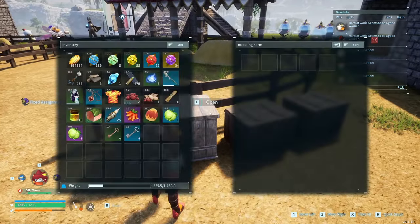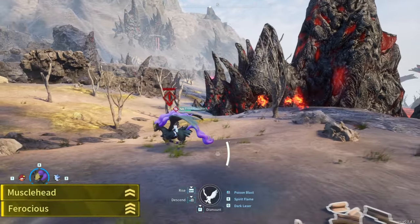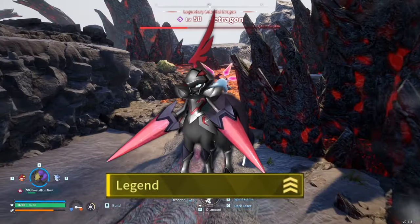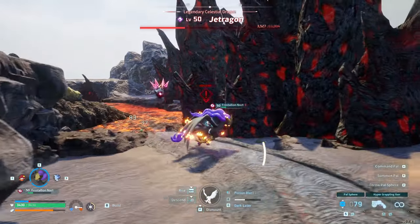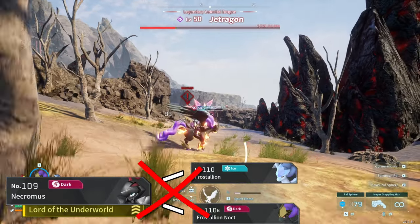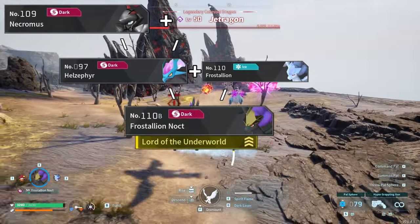Luckily, this time we don't have to do crazy amounts of crossbreeding like I did in my previous Pangolin challenge. Musclehead and Ferocious are traits any pal naturally has access to, unlike Legend and Lord of the Underworld. Legend is exclusive to the four legendaries of the game, and of those four, Necromis has exclusive access to the Lord of the Underworld passive — which luckily can be bred down. The main problem I ran into: can we even pass down Lord of the Underworld when Necromis can't produce either of the two Frostalions? It turned out Necromis can, however, hatch a Hellsepher — and when Frostalion crossbreeds with Hellsepher, it produces a Frostalion Noct. So that's our ticket in.